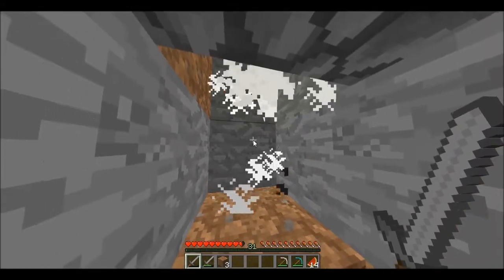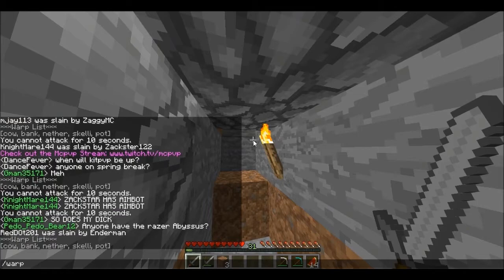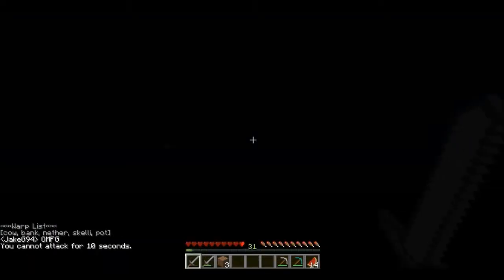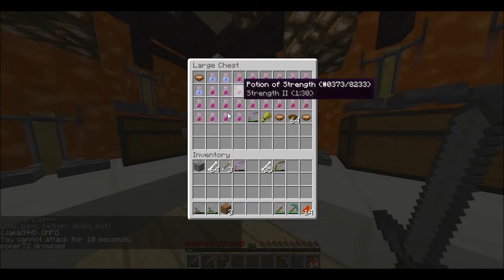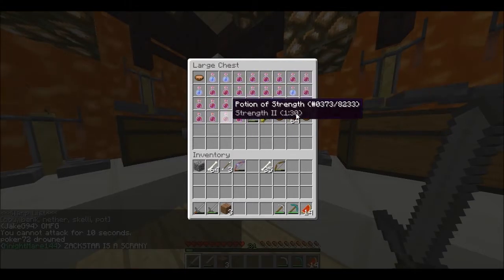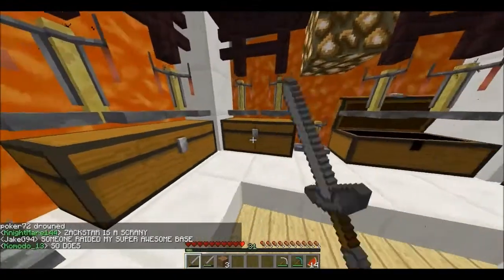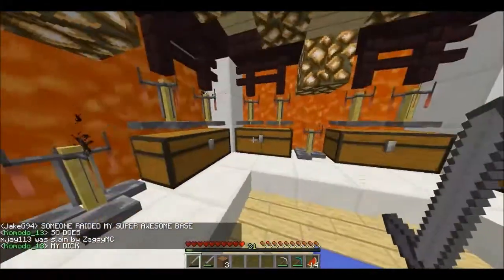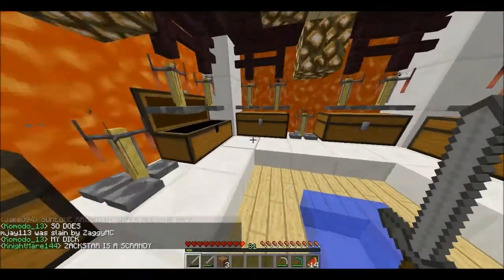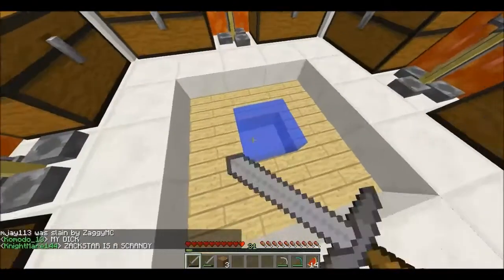Warp pot is Twisted Panda's potion place - that's his stuff. I come here to get water for when I'm brewing stuff because mine's in the nether.